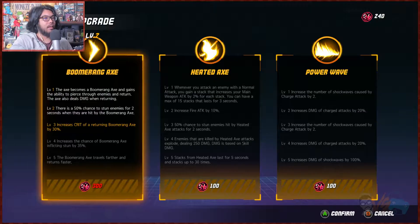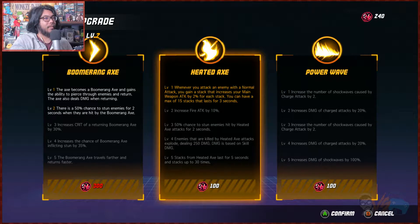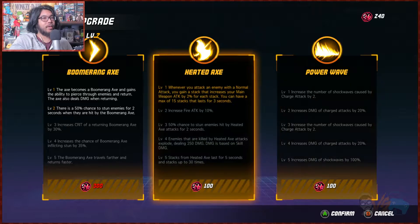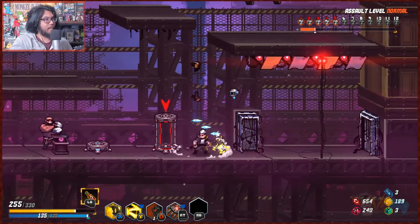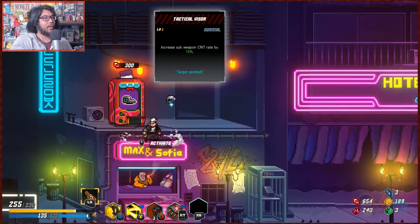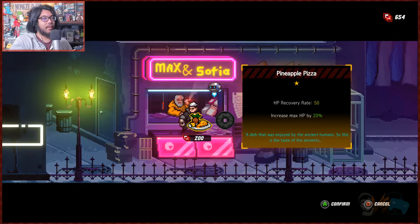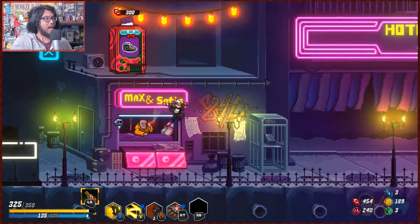Oh pow wave — I could upgrade this, I don't have enough. Whenever you attack an enemy with the normal, you gain a stack from your main weapon — increases fire attack. Increases none of our shock waves for charge, okay, we don't really need this. It would be nice to have the regular attack but we're focusing on the other one. HP up by 20 — yeah, that sounds freaking amazing. Reduces skill energy consumption — and give me that HP!